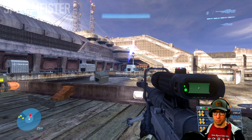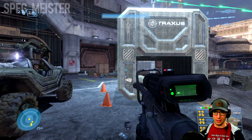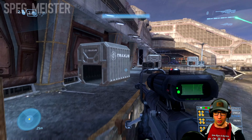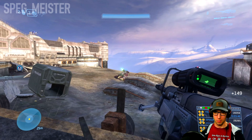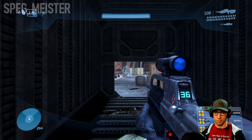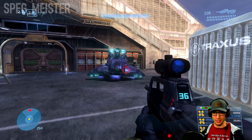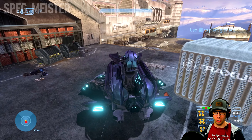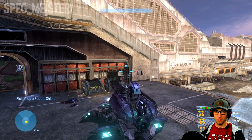After a short while, another Phantom will come in and drop a Wraith in the far corner. I like to snipe the gunner off first, and then I can safely approach it. As you close the distance, make sure to take a diagonal pattern and jump towards the Wraith — that way you can avoid its mortars.